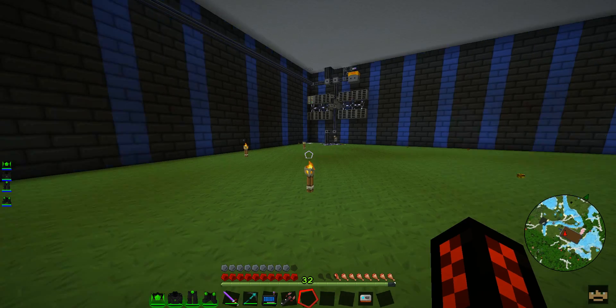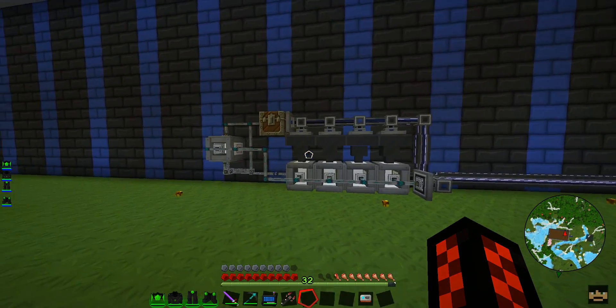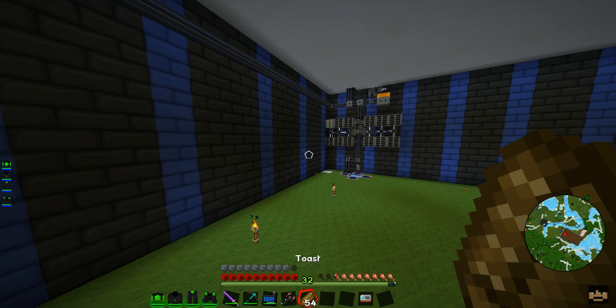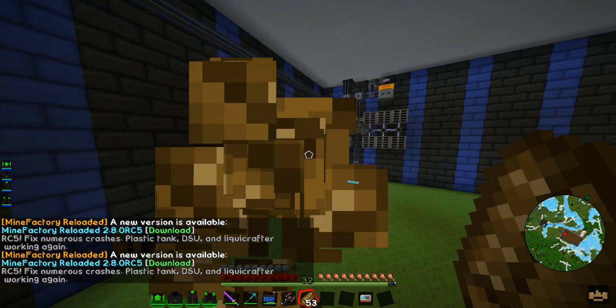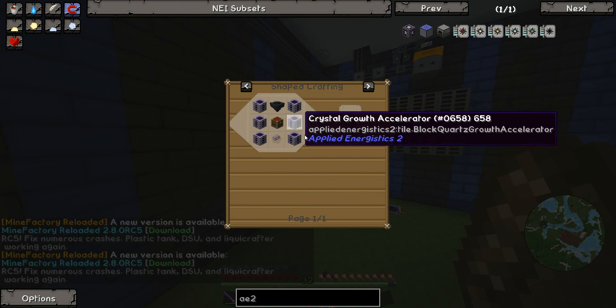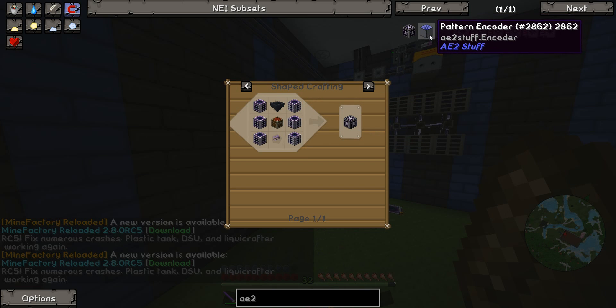Okay guys, we are back with another episode of the MakerMod. So last time I automated that, and since last time I simply got a new mod installed, which is the AE2 Stuff mod, which adds this crystal growth chamber and the pattern encoder from AE1 effectively.